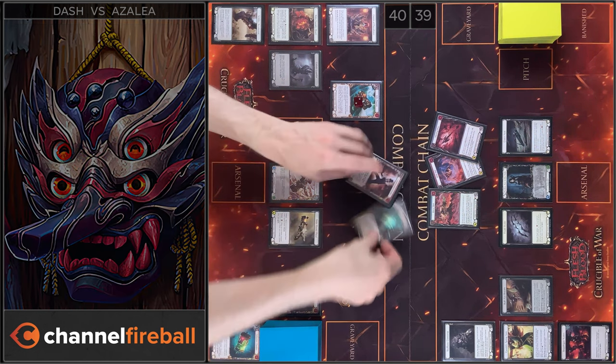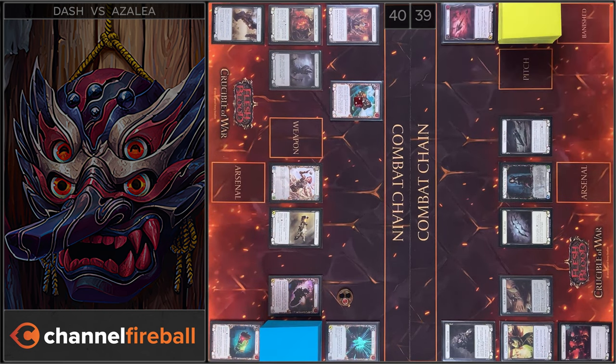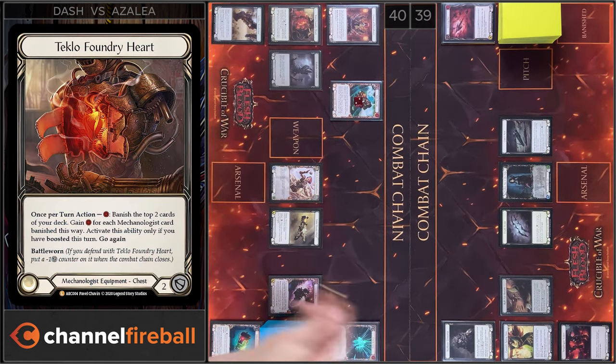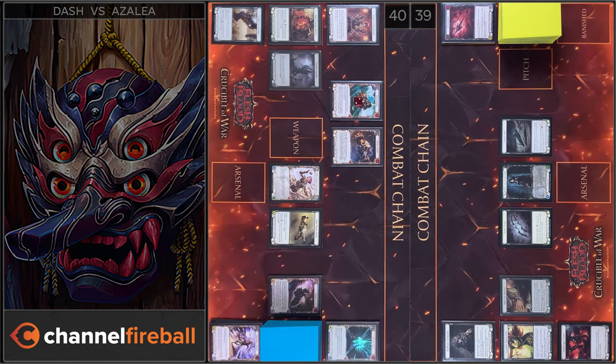Alright, let's close this Combat Chain. Next I'm gonna use Tecla Pounder here, I'm gonna pay one. I gain two resources. And I will play Plasma Purifier. And that's all, pass to you.